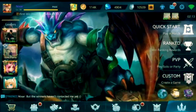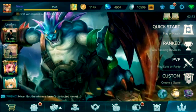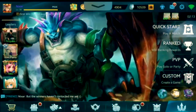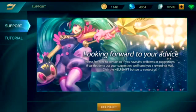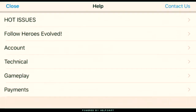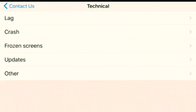Now we're back in-game and we're going to try the method written by the Heroes Evolve team. First, click on the support button — it's right beside the mail button. Click on Helpshift at the bottom, then click on Contact Us, then Technical, then Others.